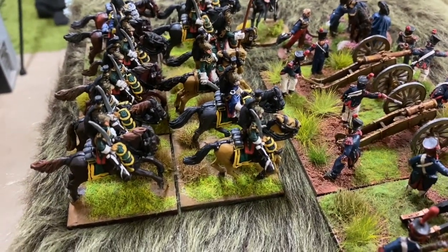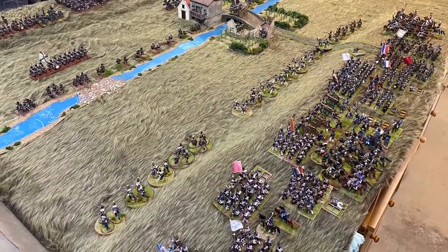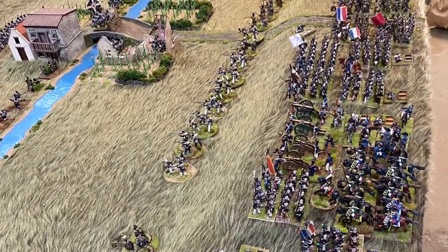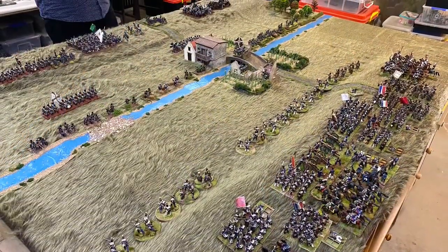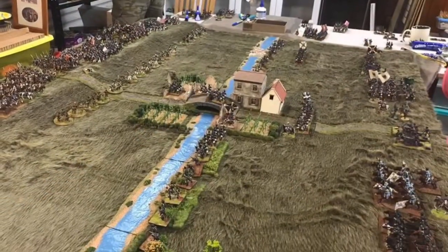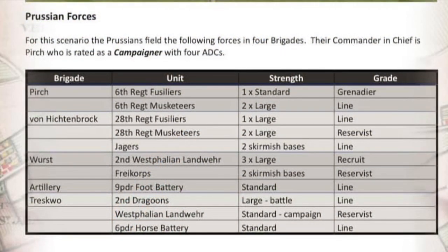Now let's look at the Prussian troops. Here's a final view from the French side of the stream looking towards the Prussian positions — you can see all the skirmishers laid out and the brigades ready to advance. And here's a view from the Prussian side. The Prussian forces for the battle consist of the 1st Brigade of the 1st Corps. A Prussian brigade is the size of other countries' divisions, so it has three infantry regiments and a nine-pounder foot battery.